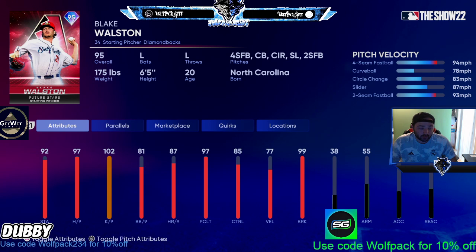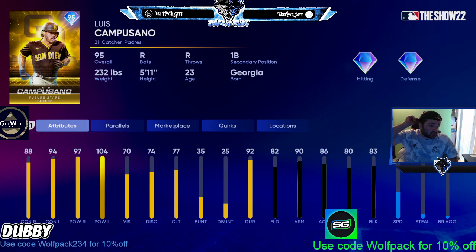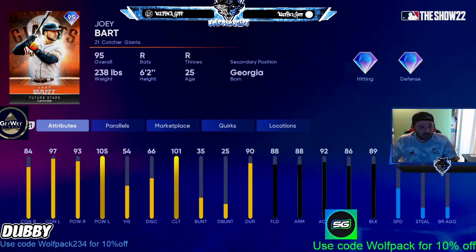Blake Walston is number three — pretty good stats all around, good stamina, good hits-per-nine, good K-per-nine, everything's pretty good — but the fastball velocity is only 94 and I need that to be at least 95. Curveball and circle change are good, slider is good, two-seam is pretty good, but it won't quite get the job done for me. Number four is Luis Campestano — 88, 94, 100 power from both sides at parallel three — but the fielding and speed just doesn't get the job done.